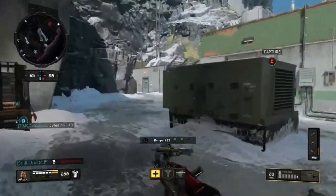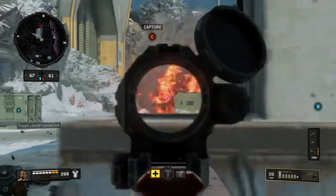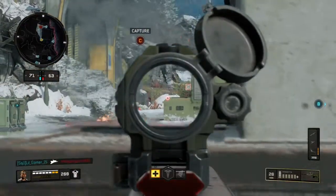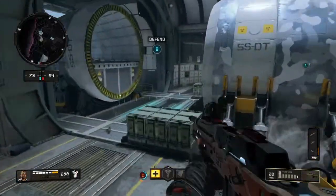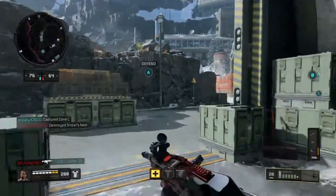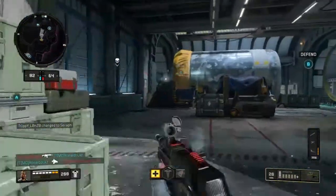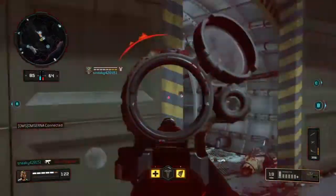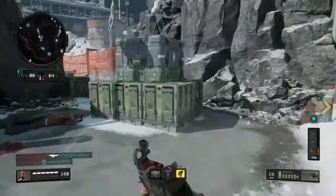I don't want to push this spawn too heavily. Easy. Get some information for us, bro. Don't cap it! Don't cap it! What are you doing? No! Oh my god — now they're going to wrap around and take A. We got a guy back there. This guy's going to A. Losing Alpha.